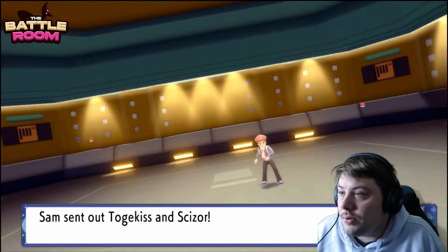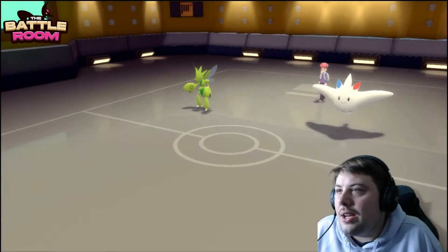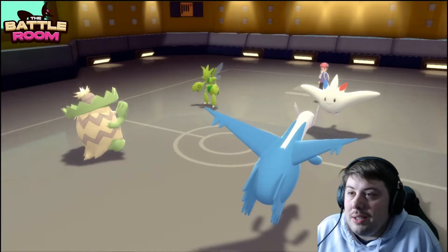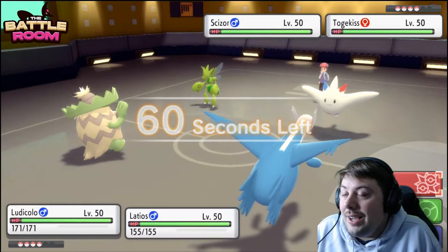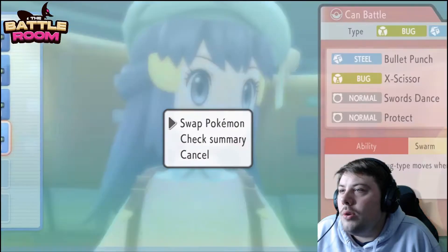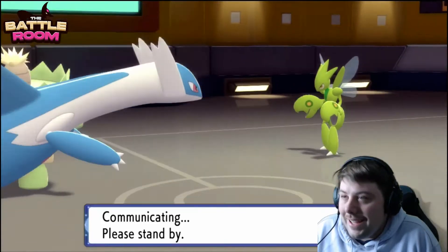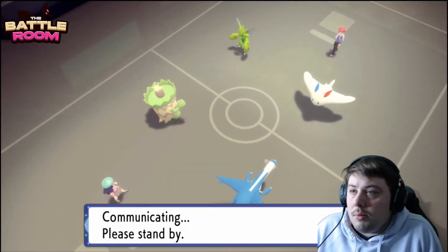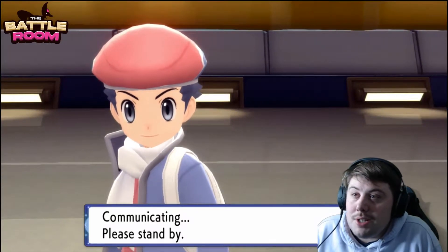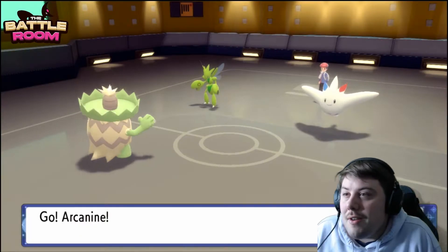We need answers for Scizor because it's a particularly annoying Pokemon. We're going to see a Togekiss-Scizor lead, and we led Ludicolo plus Latios. This lead is not great for me, but I can easily double swap into Arcanine and Scizor and be in a somewhat okay position. All the Pokemon in the back crumble to these Pokemon, so it's just a matter of navigating around the two we've seen.